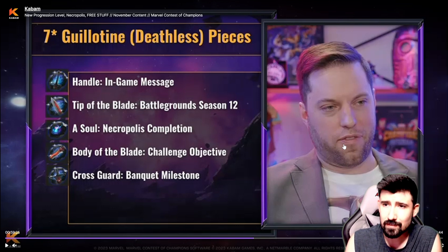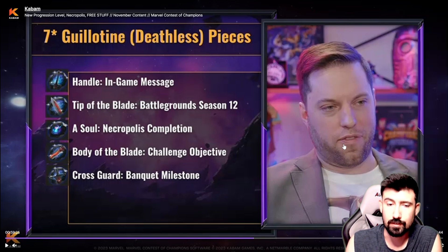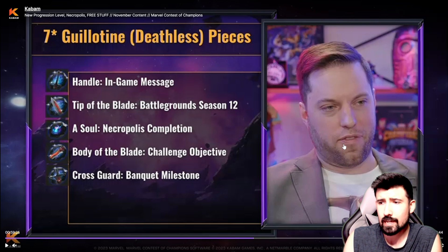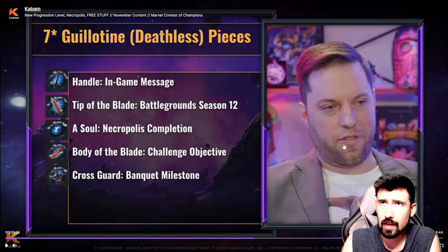What that means is we're going to be getting seven-star deathless Guillotine by December — by the December event we will have that champion in our hands, which is really cool.